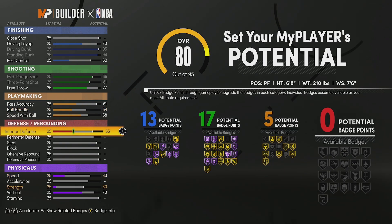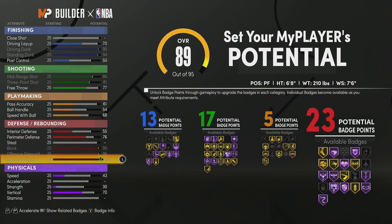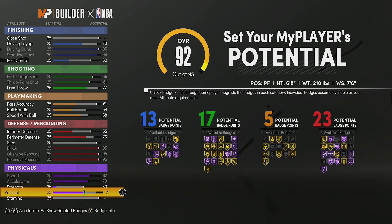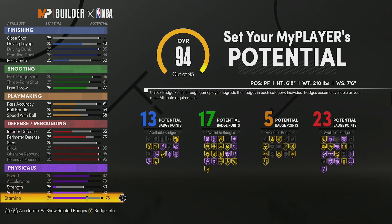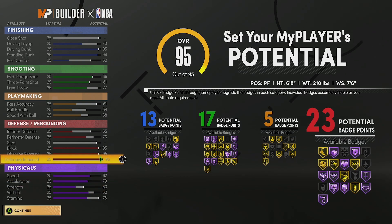Interior defense we're going to put at a 55 just so we can have it, and perimeter defense at a 76 — because at 80 you get gold Clamps, which is crucial for guarding the perimeter. This build is going to be able to guard both the perimeter and the interior. For stamina we're going to put it at a 78, and then we're going to max strength as much as we can which gets us to a 60.